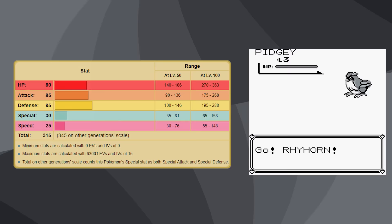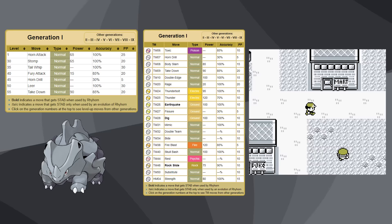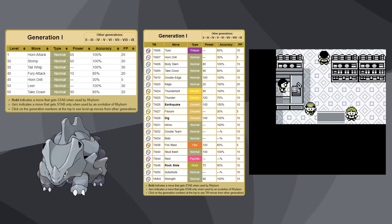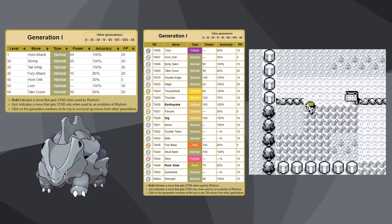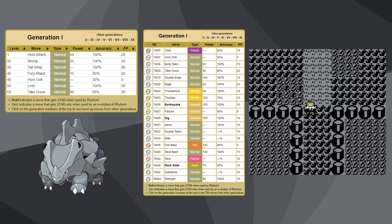But in terms of moves, I think Geodude has a slight advantage, although with TMs they both end up being pretty good. The one big difference, however, between the two is Rhyhorn's lack of a buff move. It doesn't have Defense Curl or Harden like Geodude does, and thus it can't badge boost on its own, which could be a problem. Hopefully not.